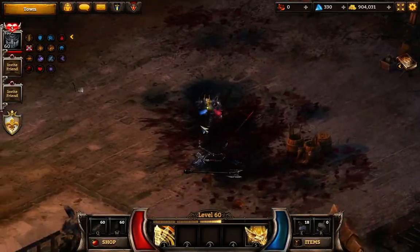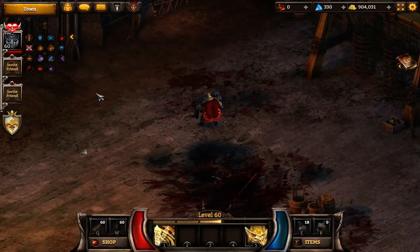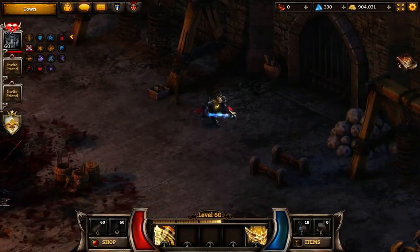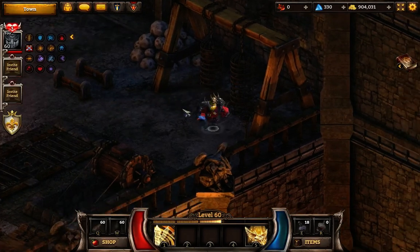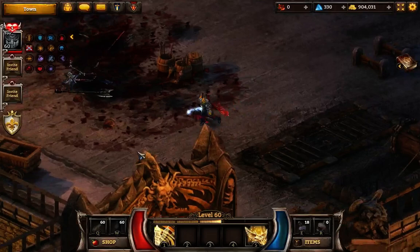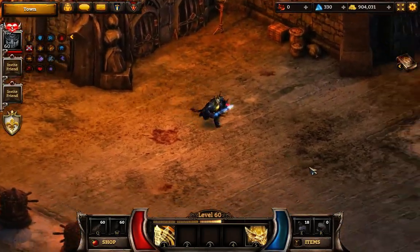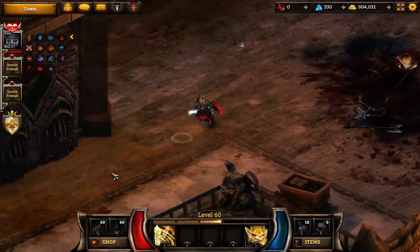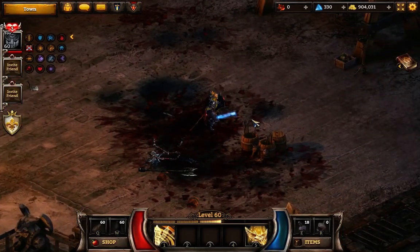One person comes down here and takes out the flag bearer. Another person takes out the barrels, and the third person just starts running up here. Collect your items quickly and run back this way. The person that took out the flag bearer should come over here and start bringing everybody to the middle — once everybody is met here, start killing all the enemies. At this time a long-range attacker should take out those barrels, another person should pop these two prisoners, and the third one takes out these barrels. Collect your gold and get ready for your next run.